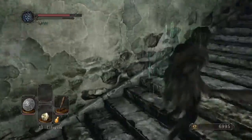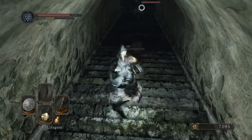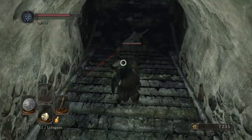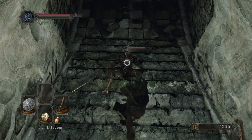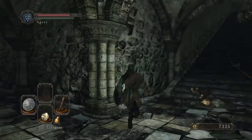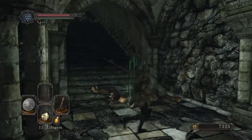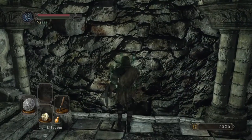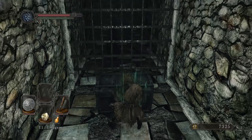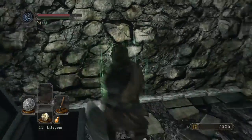Oh, that's not good — that's so bad. Back the fuck up! All right, we've got an item right here — Aromatic Ooze. Those guys looked like they were alive. This location is the area for the first illusory wall. Right here, if you hit the action button, as you can see, you lose the wall. There's a chest in here — we get the Sorcerer's Staff and the Amber Herb.